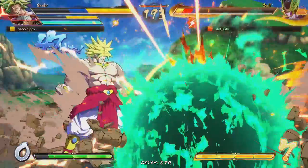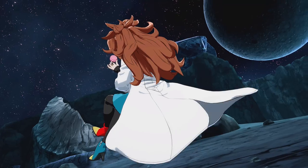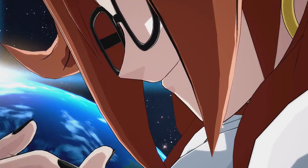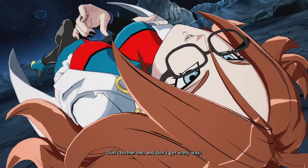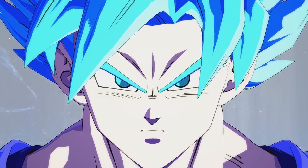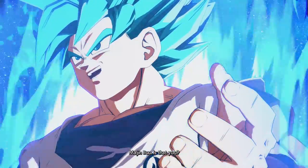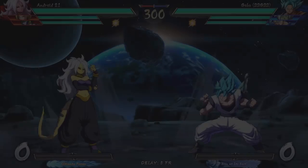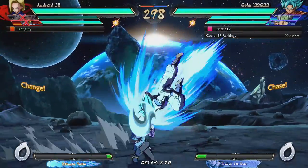Alright, so we got our second opponent here. They're using Zamasu, Vegito, and Blue Goku. So we're going up against this team now. Let's see how we can fare. Vegito — if he's a good Zamasu player... did he just call me Majin Buu? That's a little racist, Goku.